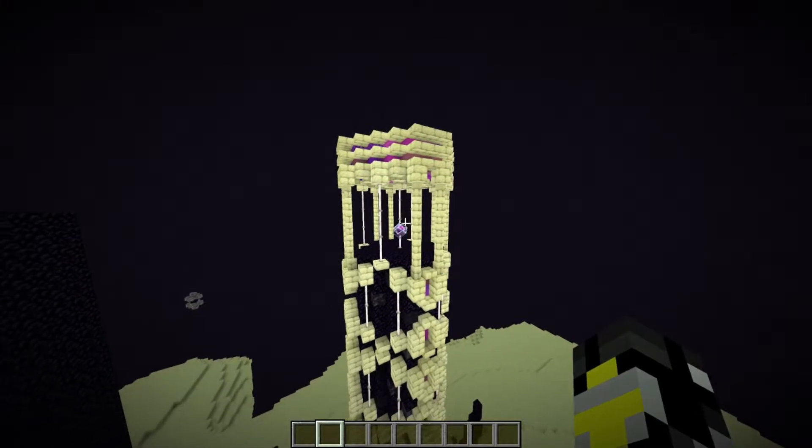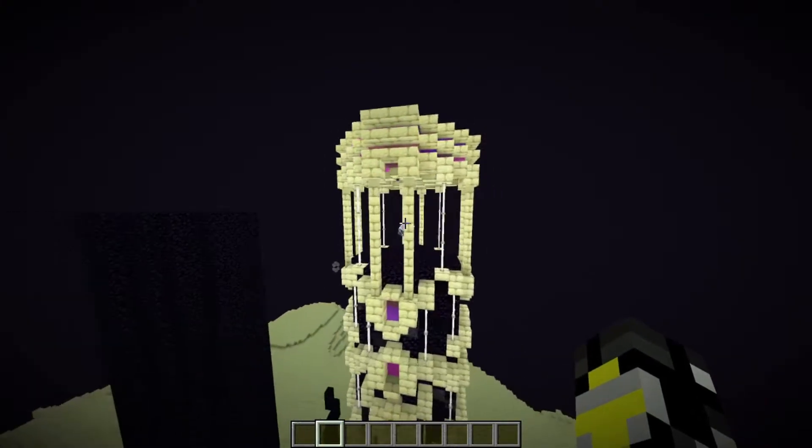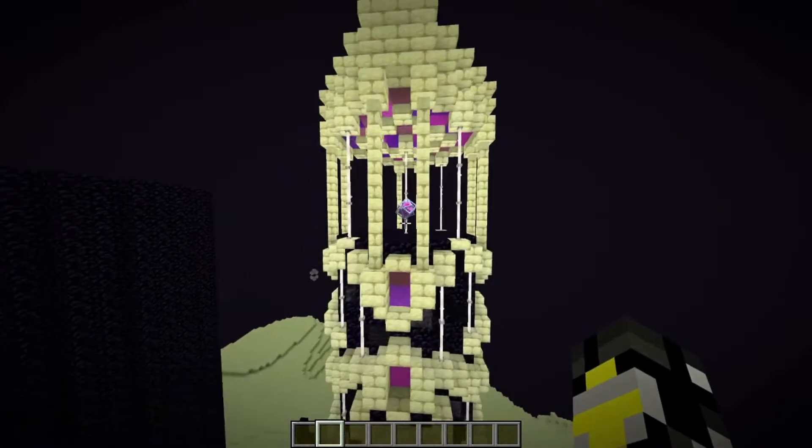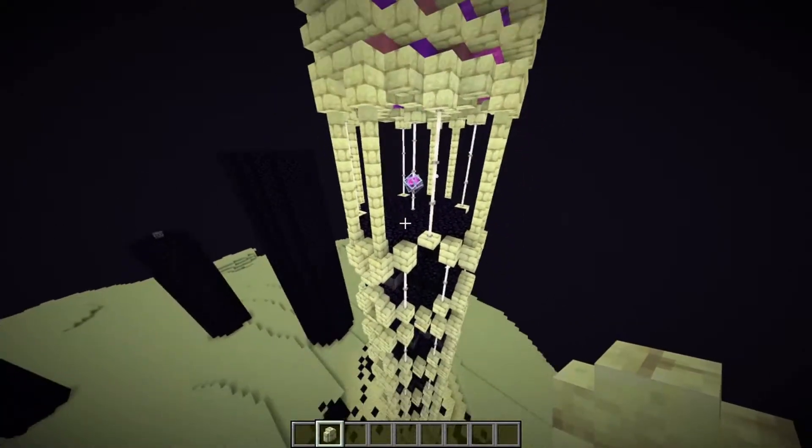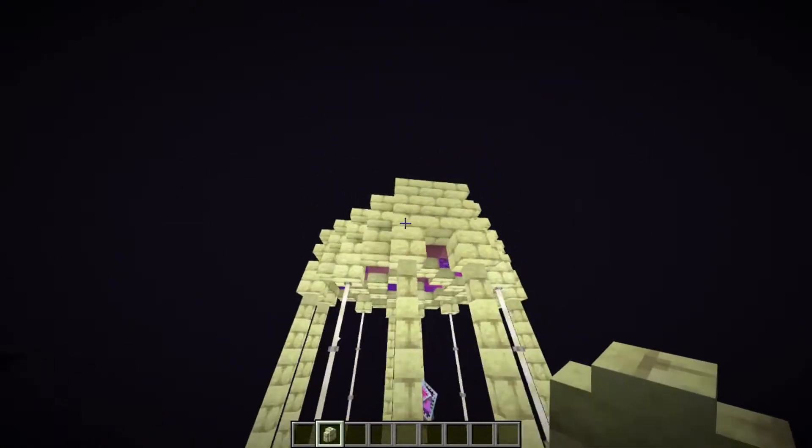After completing the base of the tower, I moved up to the most important part: the end crystal cage. I continued this wall design up about eight or ten blocks past the top of the tower into this top bit.